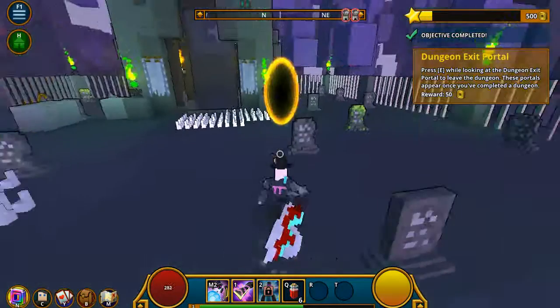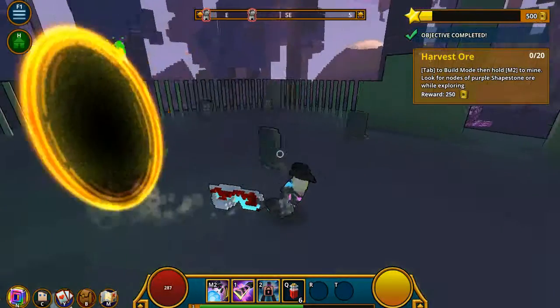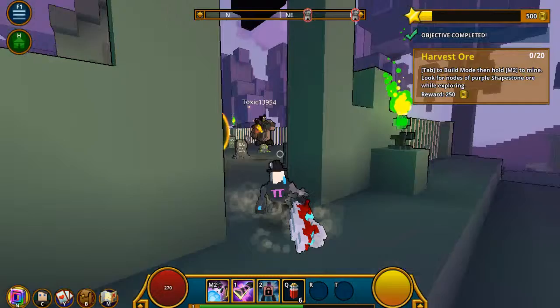Let's go. Press E — I know. Dungeon, okay, just go back. Just go back through. Just go back through the portal.